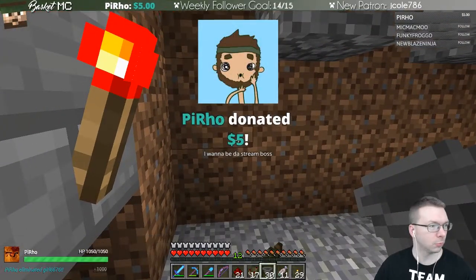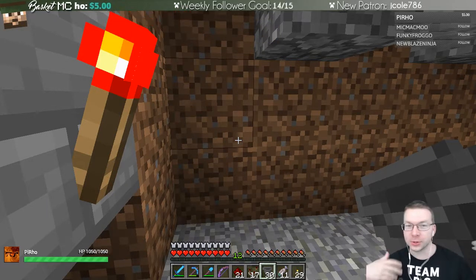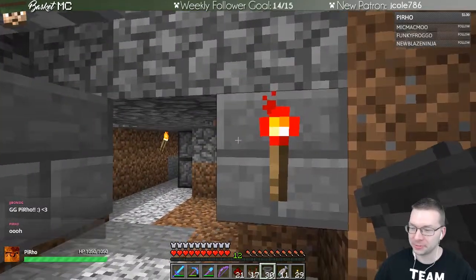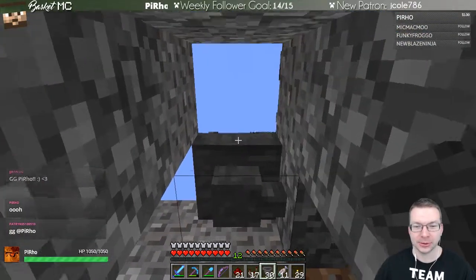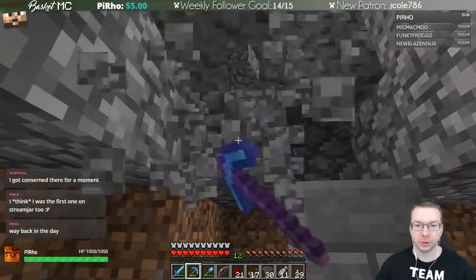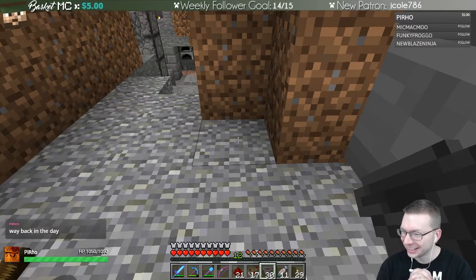We need to rearrange — we're trying to build things in a cramped space. So instead let's have this point this direction. We're going to break some stuff — that's fine. Then we can remove these and they'll still go back there but won't be on top of a hopper. Whoa — I was like what the heck is that sound? You are now Pyro, you are the stream boss! You're the first donation on my Stream Labs — I appreciate it Pyro, that's so cool, thank you very much.